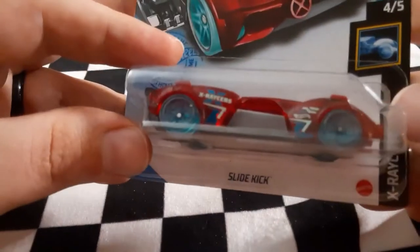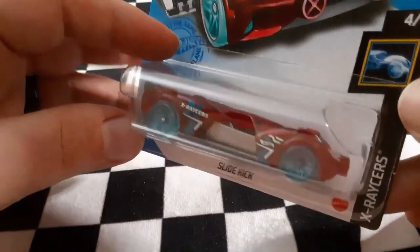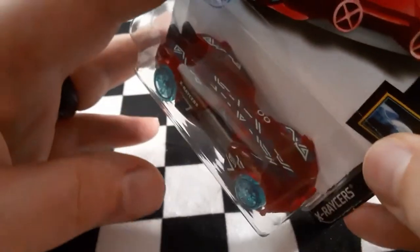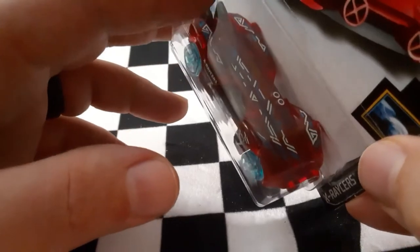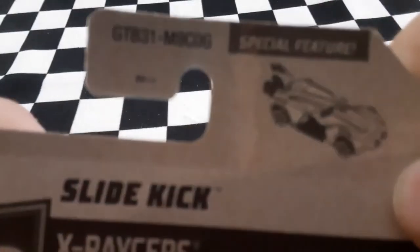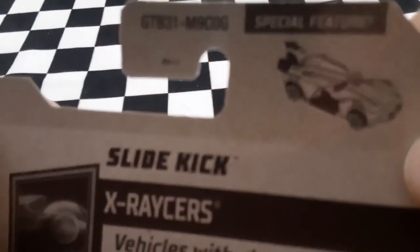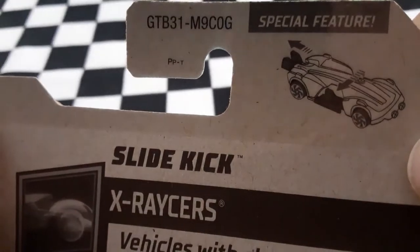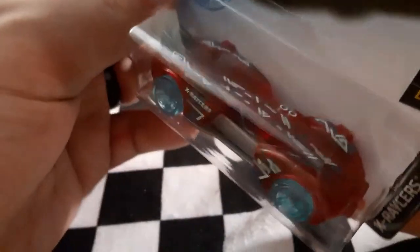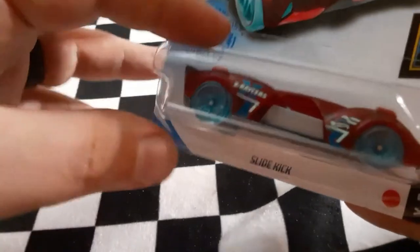Next up we have Slide Kick, part of the X Racer series. Slide Kick has a special feature — if you pull the fin in the back, a little person pops out of the seat. I'll definitely show that when I do the unboxing so you can get a better look at the special feature of Slide Kick.